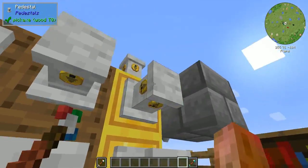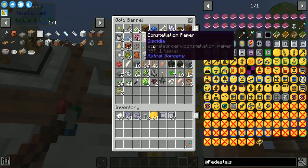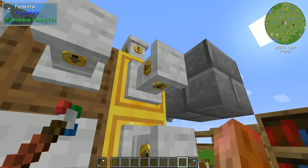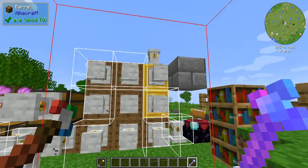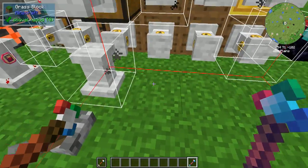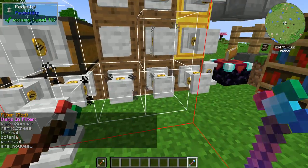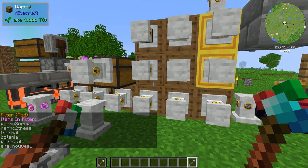How the sorting system works: we're using a smart importer on a barrel or some input chest, and then this is linked up to all these different pedestals, so all those filters feed into this one pedestal which is filtered to link to all of them. You can get kind of crazy with the filtering system now, which is awesome.